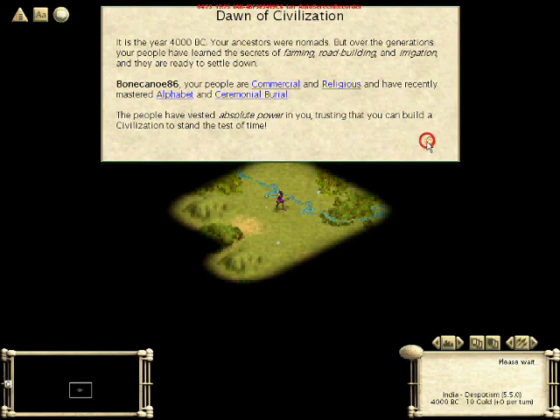As you can see, we have two free techs: Alphabet and Ceremonial Burial, which become helpful because you can trade them with other civilizations once we meet them.